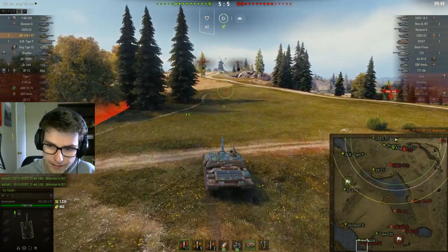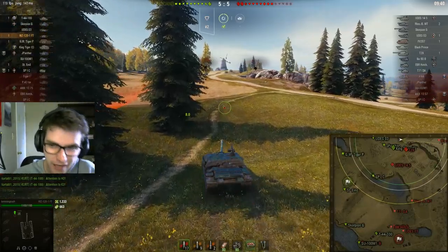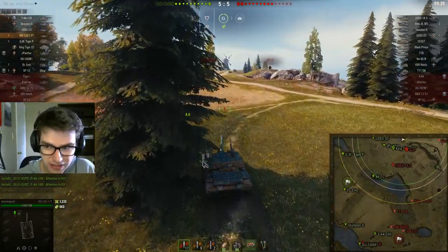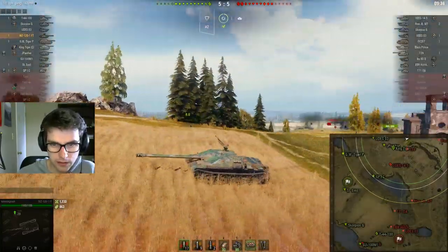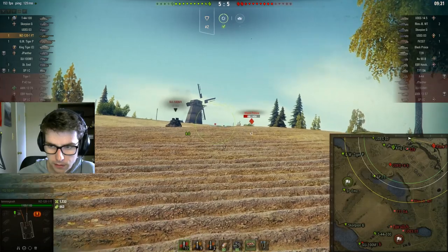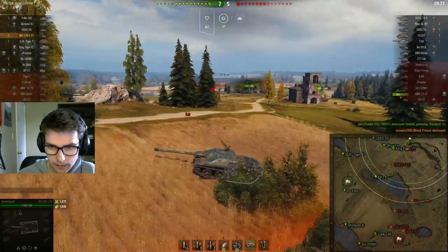You'd expect Arty to be looking in the south because that's a bigger threat than we are right now. So what I'm going to do is try pushing into the Black Prince and we'll see how that goes. I need to be sure I don't get spotted by this UDES. There's the Black Prince — he's a one-shot. I might just have to kill him here. Good — we get the kill.